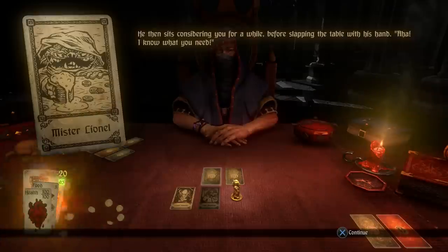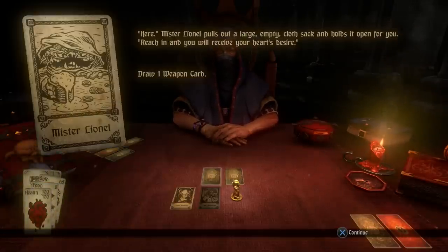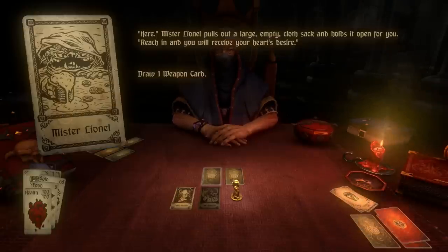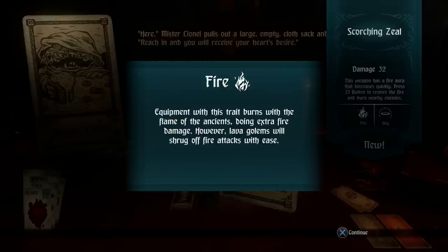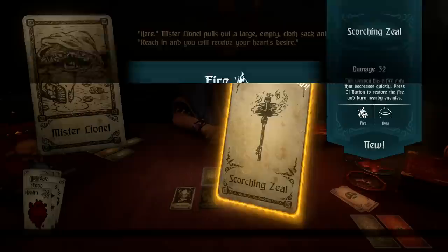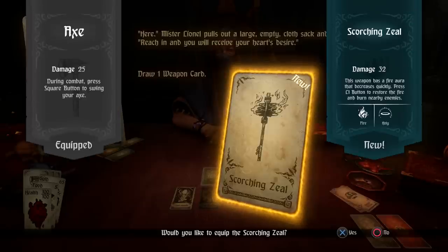He sits considering you before slapping the table — he knows what you need. He gives us a Sack and we reach in to get one weapon: a Scorching Zeal. This is one I've never picked up before — it has a fire element doing extra damage, though lava golems will shrug off fire attacks. There's also holy damage which is great against the undead. Overall this is a big success and we're equipping it now.